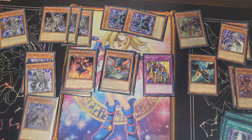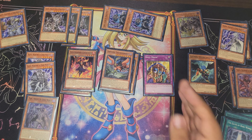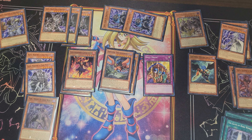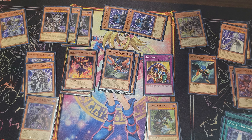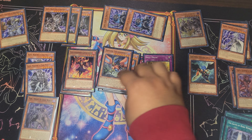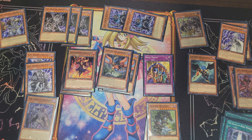If Thunderbird does special summon itself, you draw a card — keeping up card advantage. Danger! Bigfoot!: almost the same as Thunderbird but if it's discarded, you target a face-up card on the field and pop that. So Thunderbird hits set cards and Bigfoot hits face-up cards — a great combo to have together.